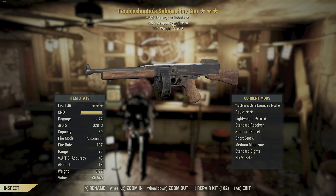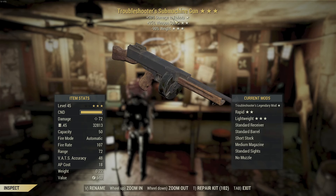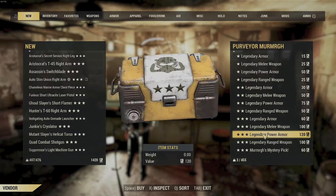Troubleshooter — 90, or faster fire rate. Weapons — 25% weapon speed, faster fire rate basically. Reduced weight. Kind of collectible. I don't personally know anybody that collects those. Otherwise, script.